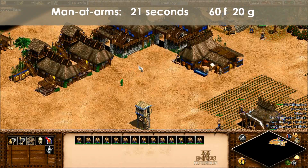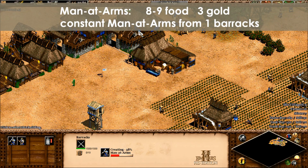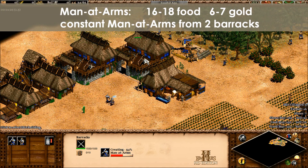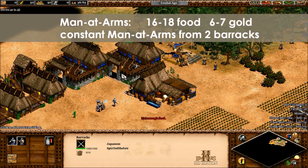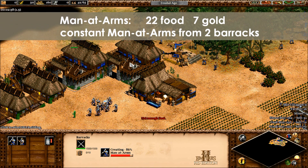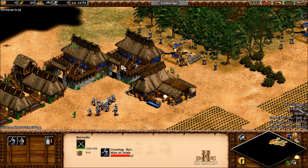Now let's take a look at the cost needed to sustain men-at-arms. Men-at-arms and militia both take 21 seconds to train at a cost of 60 food and 20 gold, meaning they require 172 food and 58 gold per minute. That's between 7.9 and 8.7 farmers and 2.3 to 2.7 gold miners per barracks. With double barracks making men-at-arms constantly, you need 16 to 18 farmers, depending on whether you have wheelbarrow or not. For Goth men-at-arms, which are produced faster, that's a hefty 215 food and 73 gold per minute, which for a constantly working double barracks would mean around 22 farmers and 6 or 7 gold miners. It's easy to see why men-at-arms don't usually make for common feudal attack units.